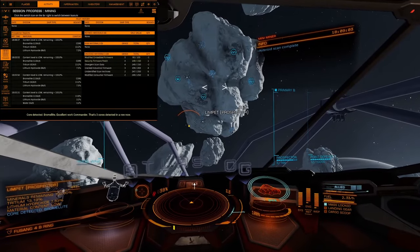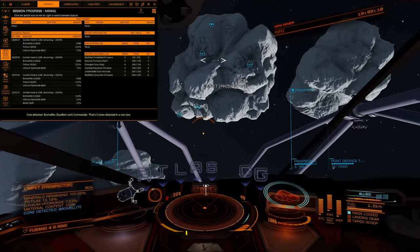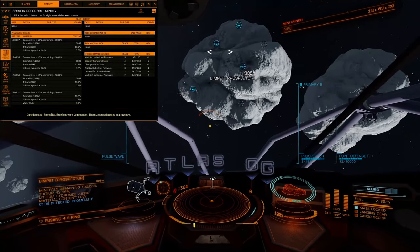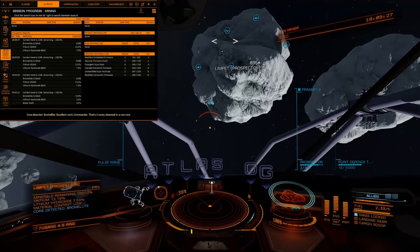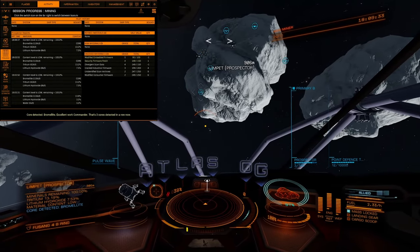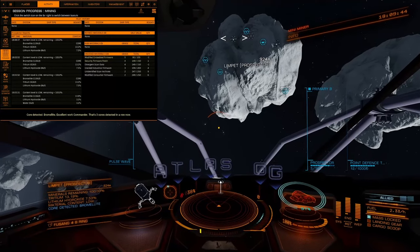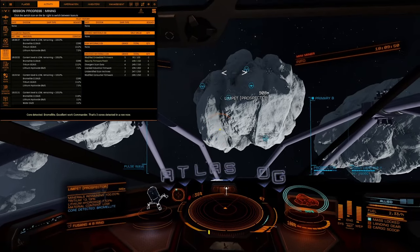If you are seeing that screen for the first time and you're not running ED Copilot, you should go ahead and download it — I'll have a link in the description. It is really good software. I've been making a video about all the different features it has, but I'm just going to start mentioning it in different videos because it really helps with mining. It's really nice when you're doing bounties for tracking things and calculating how much money you've made. It's really good when you're doing engineering for keeping track of your engineering materials. It'll make a loud noise if you start getting attacked.